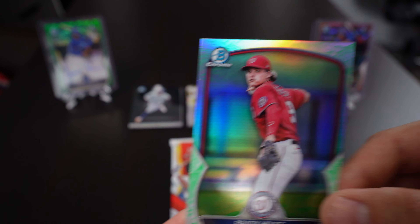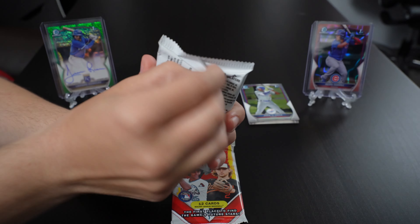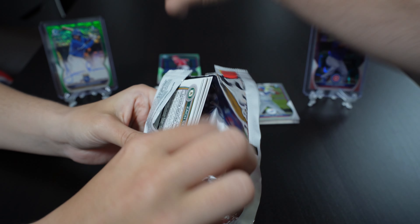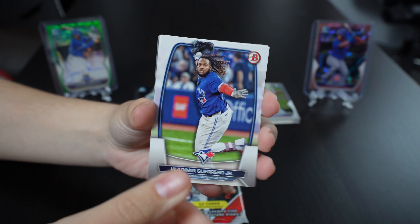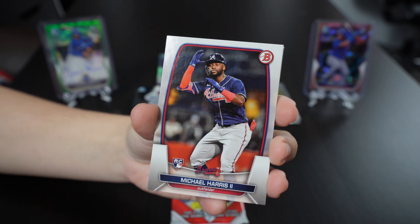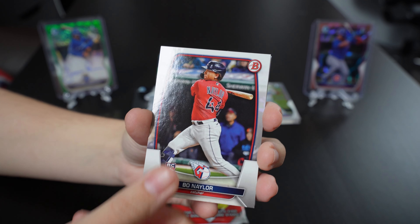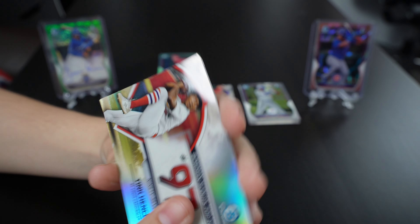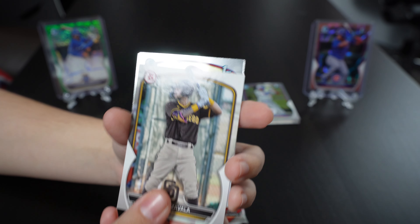Wow — Brady House, shortstop. Very cool! All right, this is my last rip — wish me luck. Thanks so much for watching, we appreciate it. Vladdy Jr., Michael Harris II, Rafael Devers, Bo Naylor, Drew Waters, Francisco Alvarez — there's the insert — Will Benson, Marcos Cabrera, Samuel Zavala.